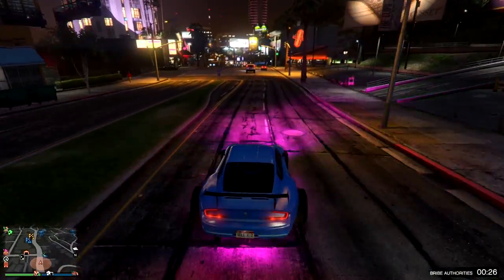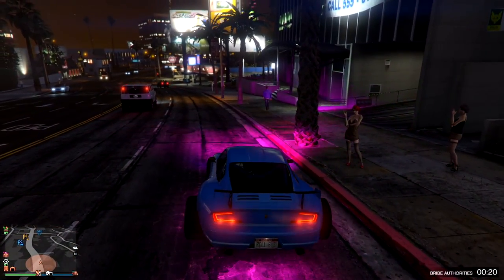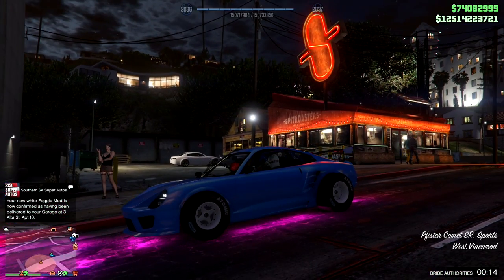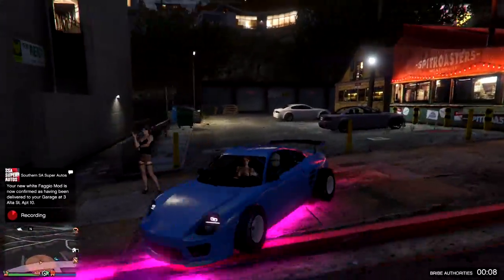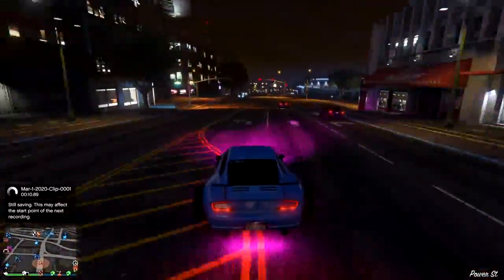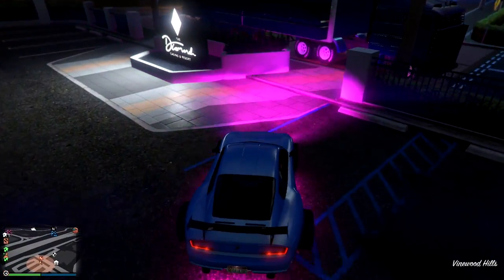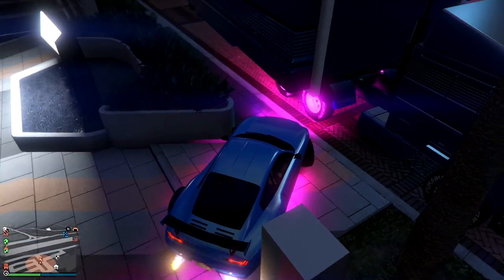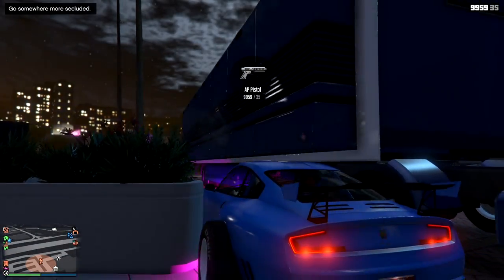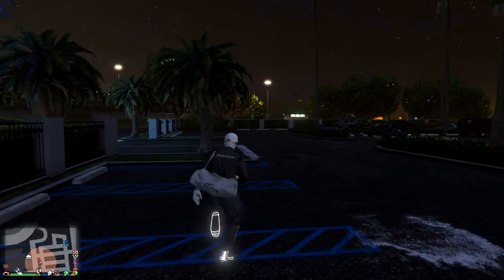I wanted to show you guys another location to pick up the girls — this main road that leads to the casino. Just look left and right and you'll find them. As you can see, here are two of them right here just waiting. Honk your horn, don't do anything crazy, let them get in and you'll be good. Drive back over to the casino. I also want to note — I don't see why we can't use 10-car garages; I just followed the steps of the founder, who is 'This Is Glitching,' so shout out to them — I'll leave the link to the thread in the description.